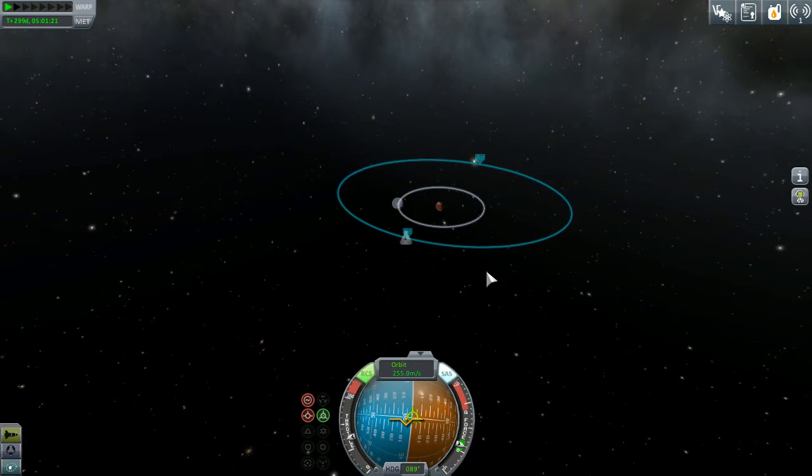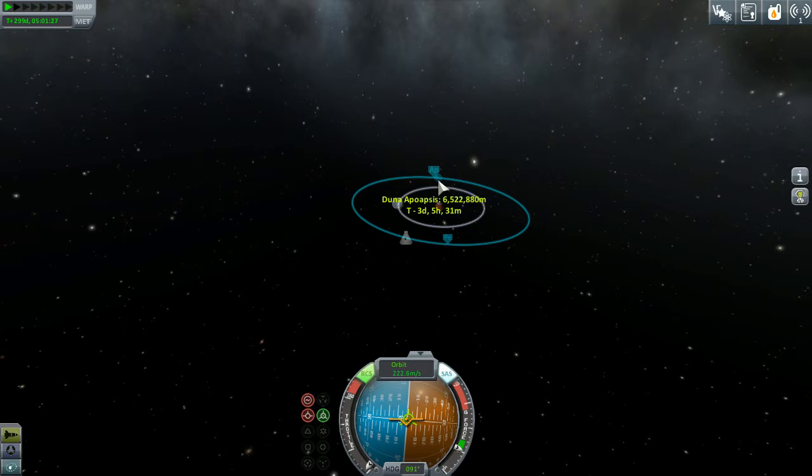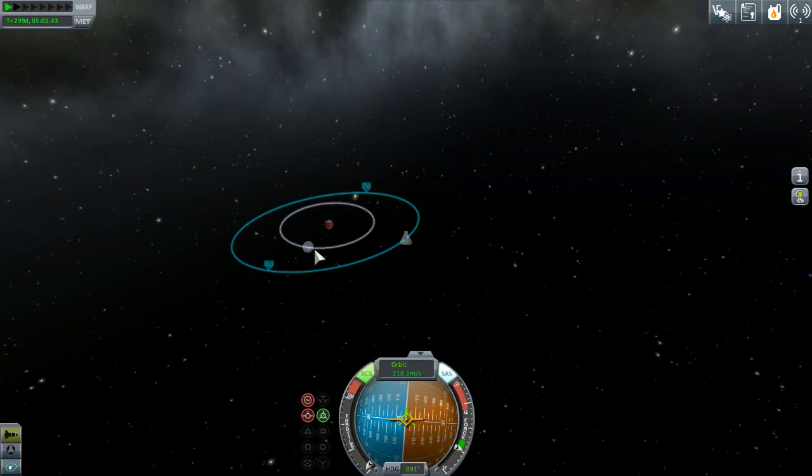So we know we can get 17 tons up into orbit around Duna with some fuel to spare - I wasn't even expecting to bring this stage all the way; I was expecting to need the fuel in this stage here, but we were successful. Bringing this retrograde again and bringing this orbit down - 7.6 million meters. Tweak it a bit - close enough. That gets us a nice orbit around Duna!